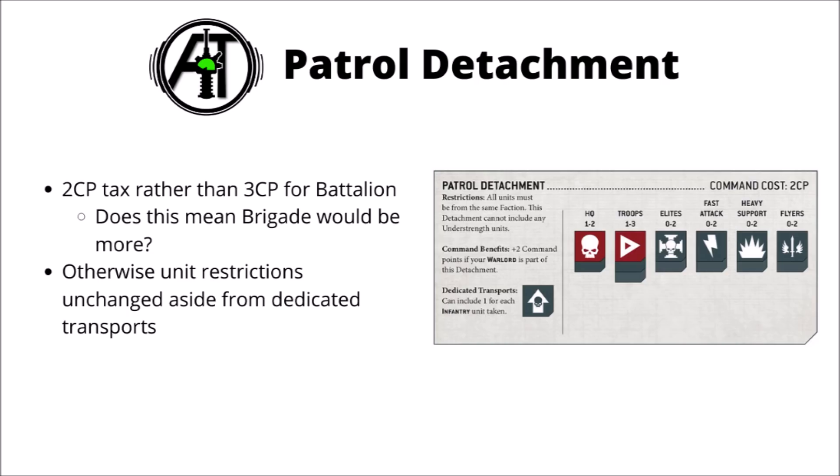Just based off this, I would expect the brigade detachment to cost either 3 or 4 command points, or potentially even more. Brigades do open up quite a lot of force organisation slots, although at the opportunity cost of having to take certain units. I suspect it's quite likely you'd be wanting to take brigades as your core detachment with your warlord in. In any case, this looks like quite an easy way of including a few more units of basically any type in your battleforged army, just if you wanted a few more option slots of elites, fast attack, heavy support, or flyers, and you'd already filled them up in your core detachment.